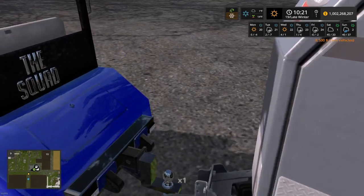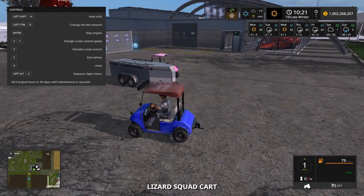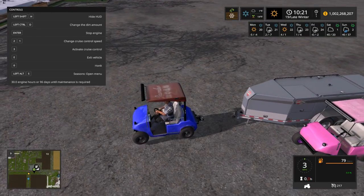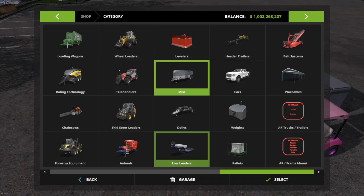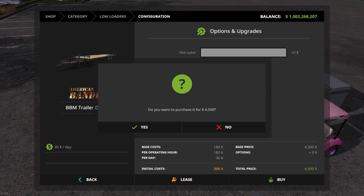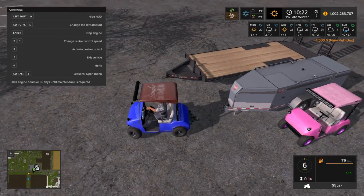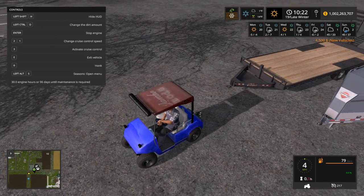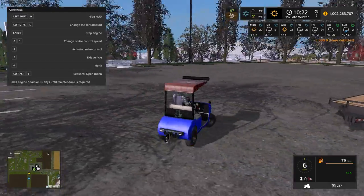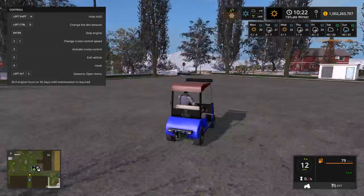This ain't gonna hook up. Let's try a different trailer — I guess I do have the American Bandit. Yeah, the attacher joint is not there, but that's okay because it's just a beta mod, so we can report that.